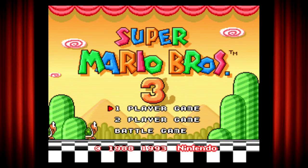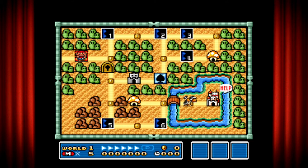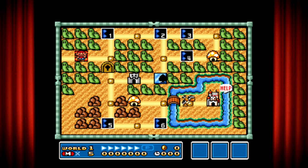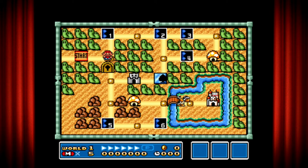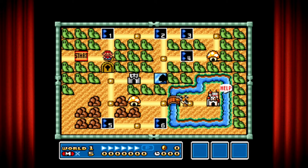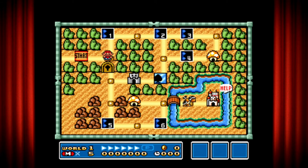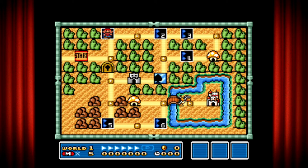So basically, the third one is more different than the last. We have a HUD showing all the levels and all that, not to mention a new power-up — the tanuki leaf that can turn you into a raccoon in some form. We have our castle, mini-game shop, and the castle that we have to go to that says 'help.' Enough said, let's begin.